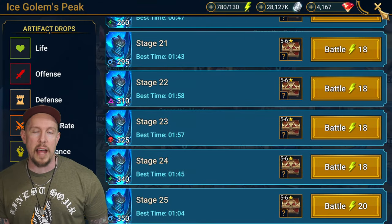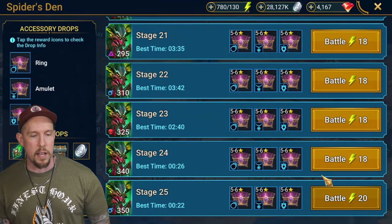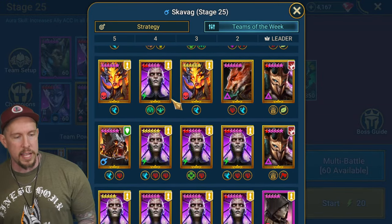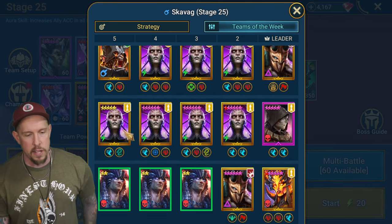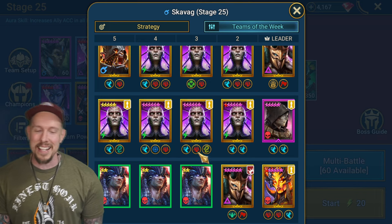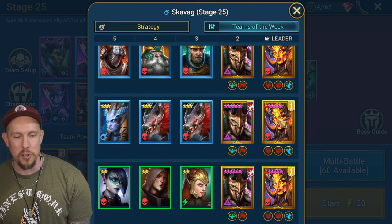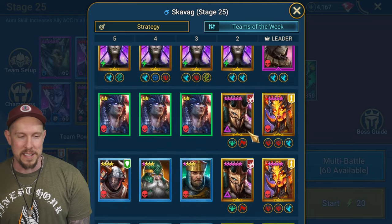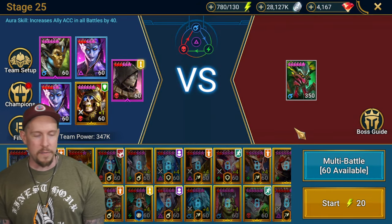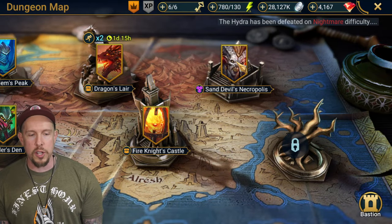In the boss guide, looking at teams of the week for spider's den - four Theodores and a Mordecai, no big deal. You can see a lot of Theodore Savant teams just as a poison activator - very, very good in spider's den. You can also see two-man crews like Sissia and Akrizia. He is really the king of speed.